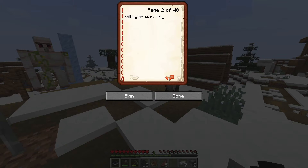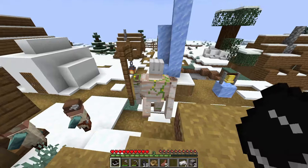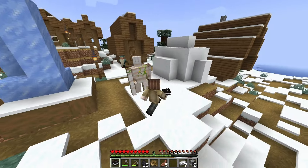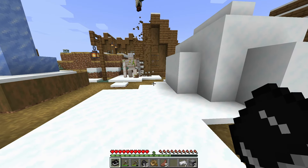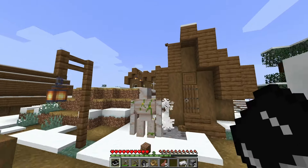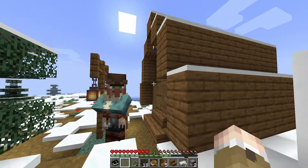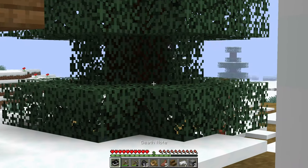Villager was shot. What? Who shot him? We gotta figure this out. You're not seeing these people just dying around here? Villager fell. He just jumped and died, what the hell? I didn't want to buy anything. Enjoy the rest of your life.